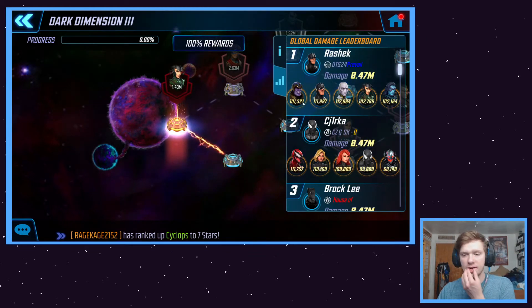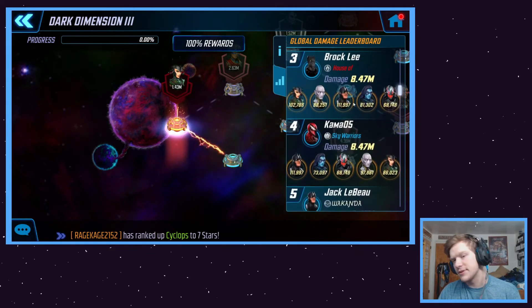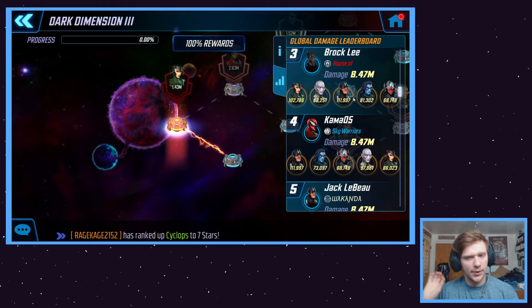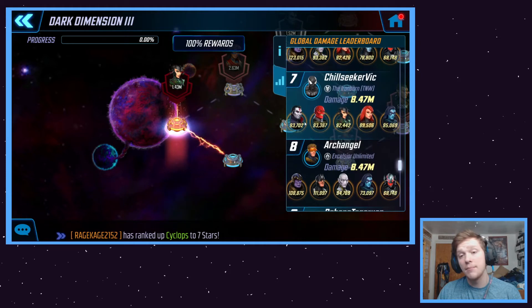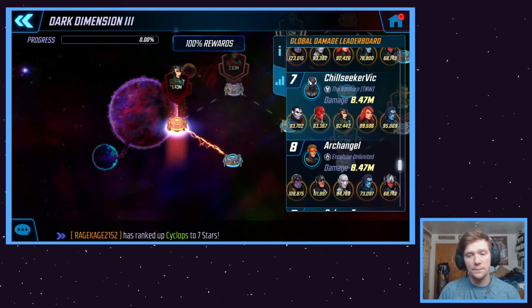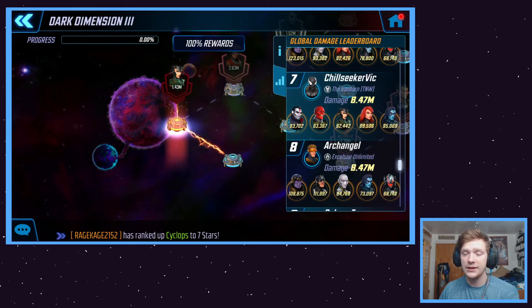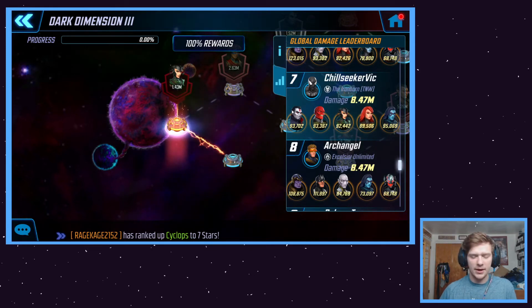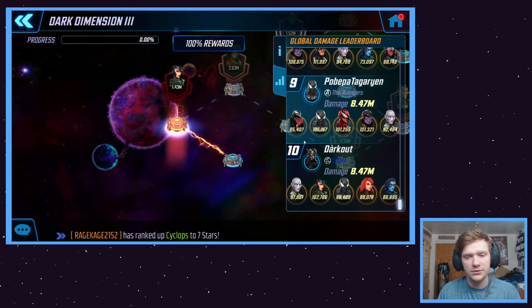People have brought in characters like Thanos, Black Bolt, Ebony Maw, Hela, and Minerva. Some people bring in Ultron, but Ultron doesn't possess a ton of utility — similar to Black Bolt, he's competent and does decent damage but doesn't bring a lot of utility to the team. Mr. Sinister is another good character because he can clone, giving you six characters on the team, and if there's a Phoenix or Minerva on the enemy team you can clone them for an additional 15% damage per turn.